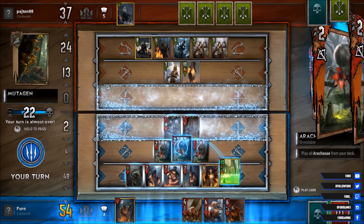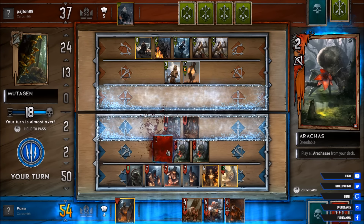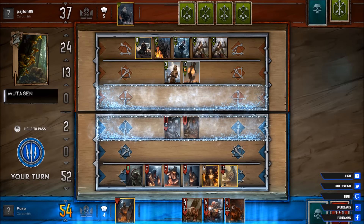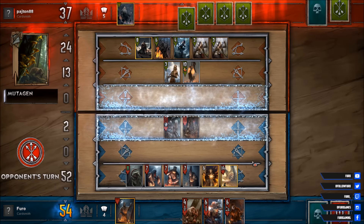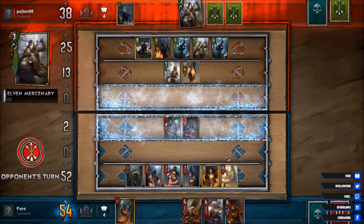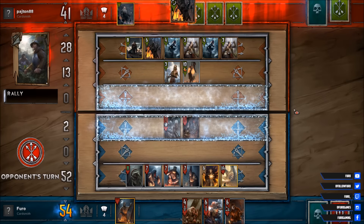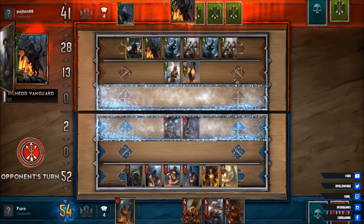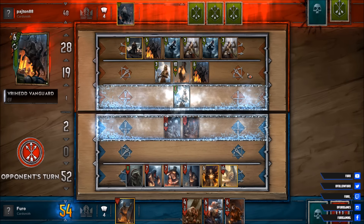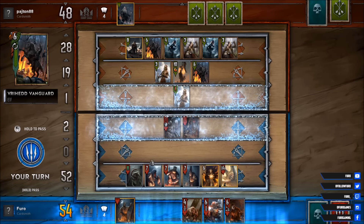Let's eat the Arachas here, also increasing the Neeka. This way we have a 14 point Kyran. Blue Mountain Commando, another Elf Mercenary. Rally effect, another command on your feet — this one is dropping into the melee row, so not that great. Six points ahead.